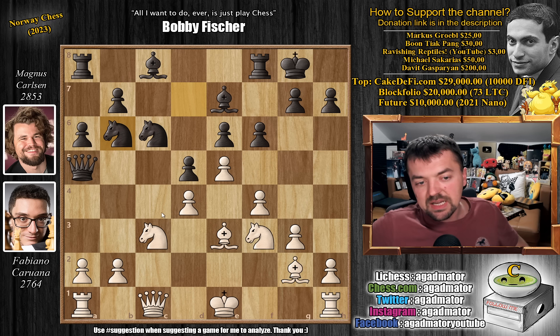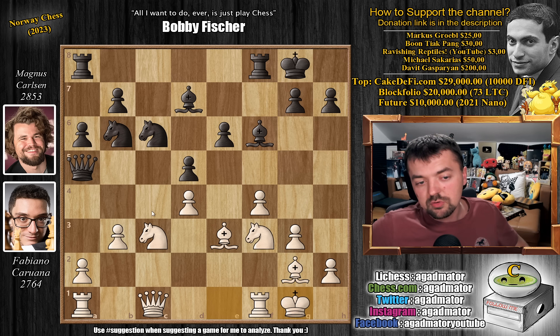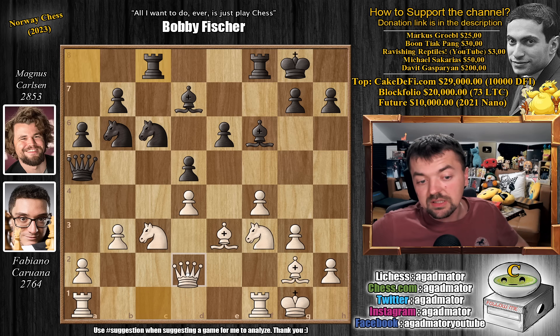Knight to b6 — Magnus now ready to throw that knight to c4. E captures on f6, bishop captures, and pawn to b3 now stopping knight to c4. Bishop to d7 and now just castles. Here you have to be a little bit careful about that knight — the queen is the only piece defending it. So rook to c8, preparing to add more firepower on that c-file, and queen to d2 just gets the queen out of that c-file. You don't want the rook x-raying the queen for too long.